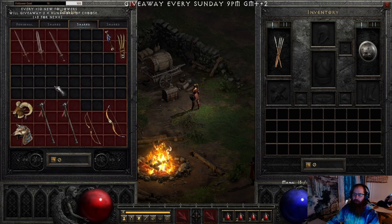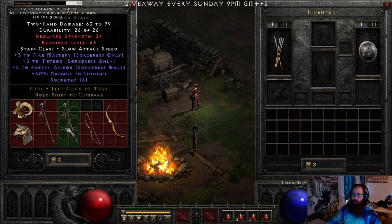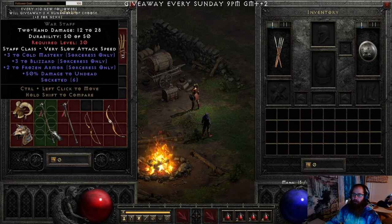For Obsession orb bases, you want to have any usable skill. What you use here is Blizzard with Cold Mastery and Frozen Armor. I also have a fire version with plus 3 to Fire Mastery and Frozen Armor. These are at least around 10 high runes each.